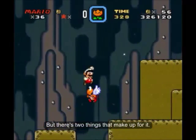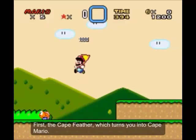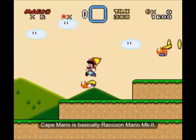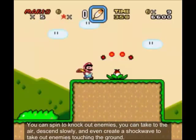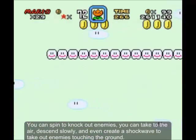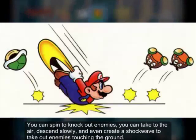But there are two things that make up for it. First, the Cape Feather, which turns you into Cape Mario. Cape Mario is basically Raccoon Mario Mark II. You can spin to knock out enemies, take to the air, descend slowly, and even create a shockwave to take out enemies touching the ground.